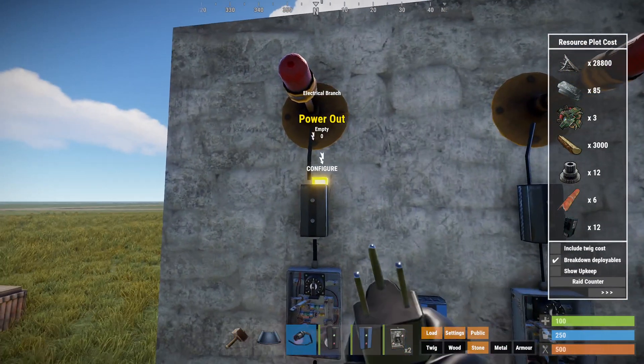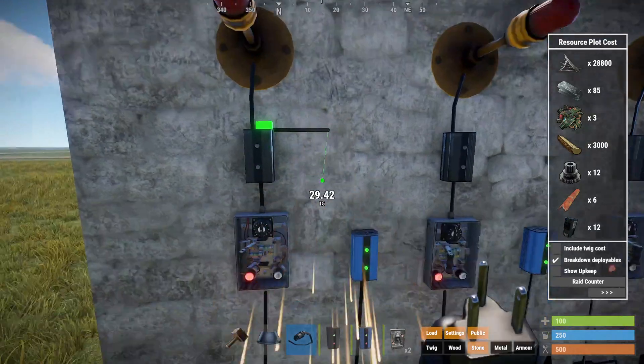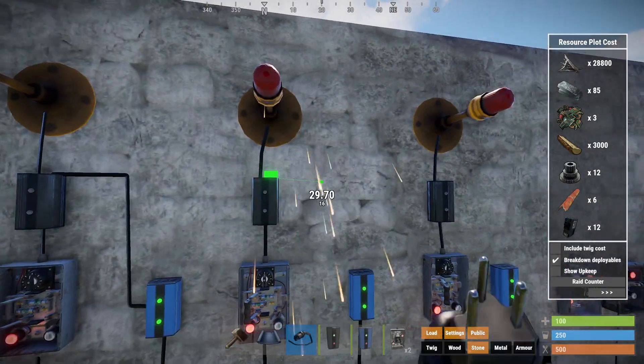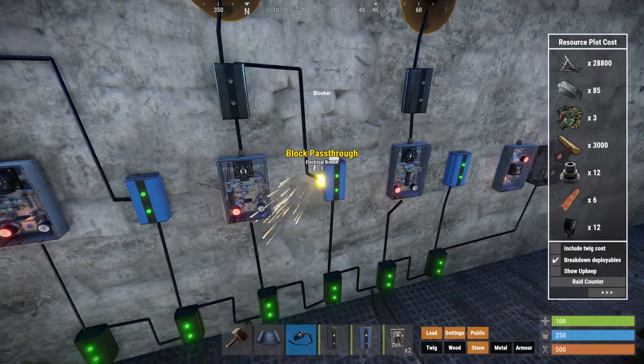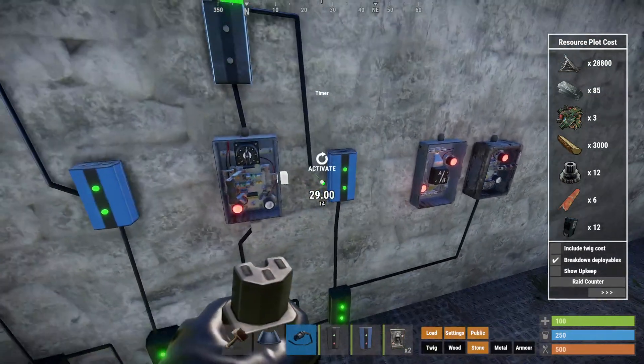Each of the power outputs of each branch goes to the pass-through — the blocking function on the blocker. So when these timers are activated, it'll go ahead and block the next timer from activating. Just like this.